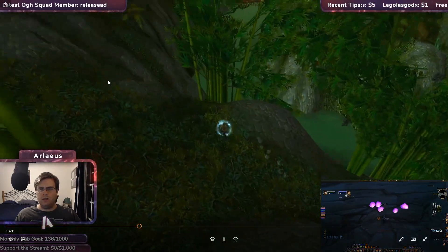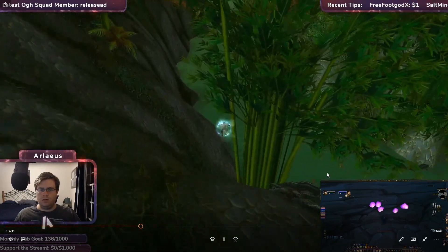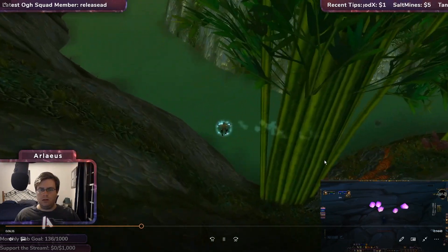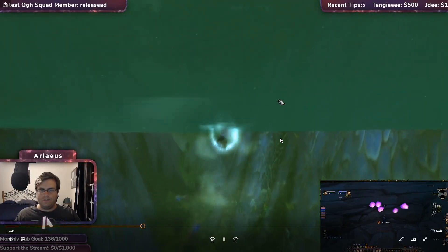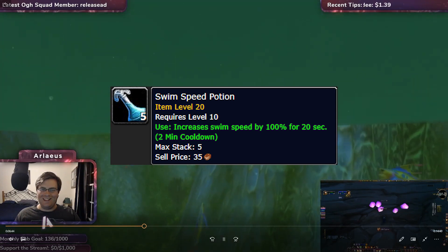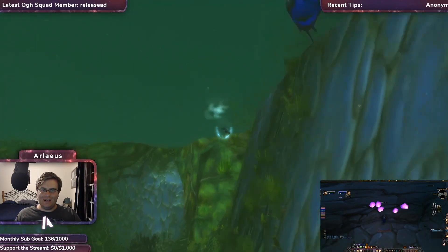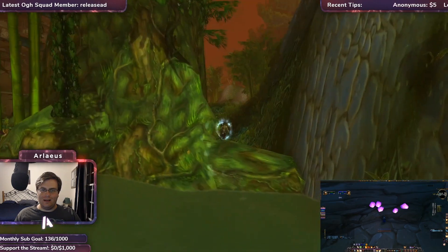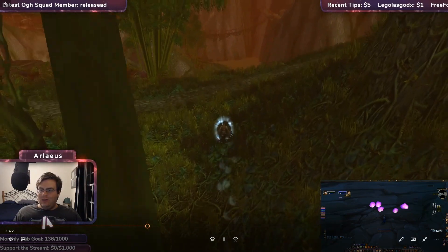The berserker was obviously in a horrible spot here and this is where I was freaking out. You can see the tigers are down here ready to just end the run, but I pop a swim speed potion. I have everything key-bound so I was able to pop it quickly, get around the side, and swim speed potions are huge guys. If you haven't used them yet, any time the berserker is in a bad position pop a swim speed potion - it'll let you get by the berserker and you'll be good to go.